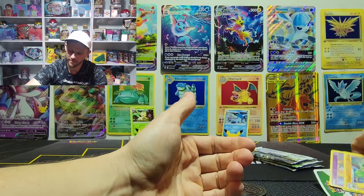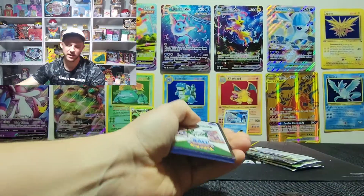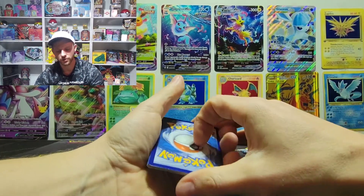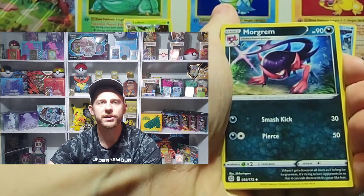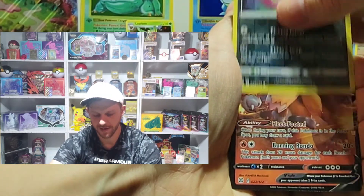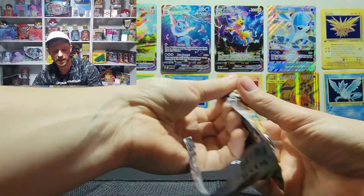First pack was a white border code card and gave us nothing — no character rares. Second Charizard pack has a black border card, which usually means there's going to be a holographic inside. Fighting energy, Sigalif... we did pull a V-Max monster in the booster box opening I'll save as a surprise. The rare of this pack is an Entei V — I don't have that one yet in the master set, so that's an awesome addition. Let's see if we can do a little bit better.